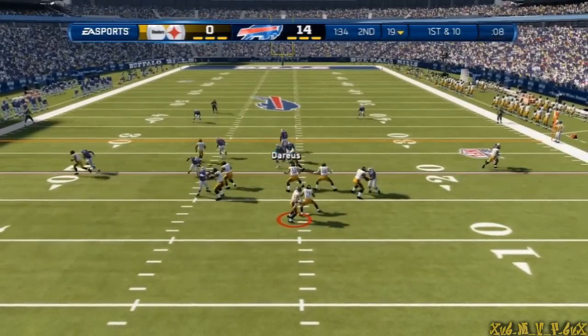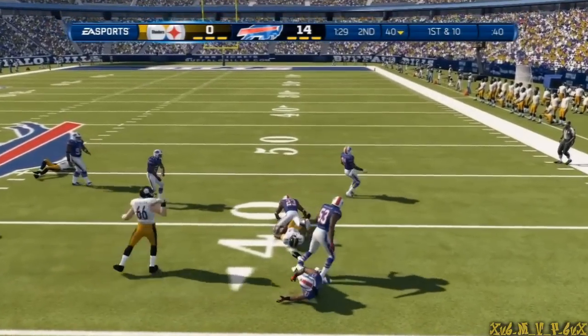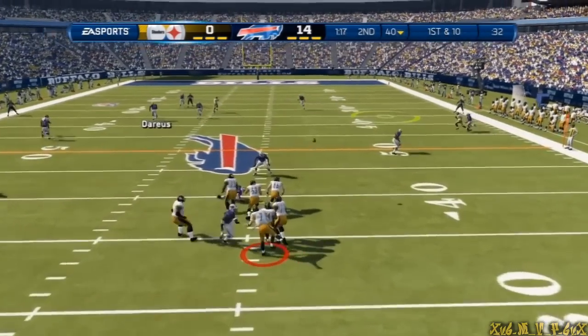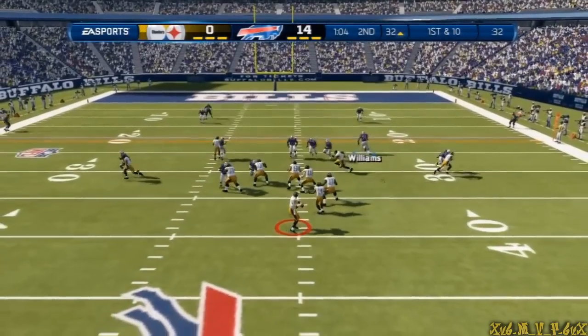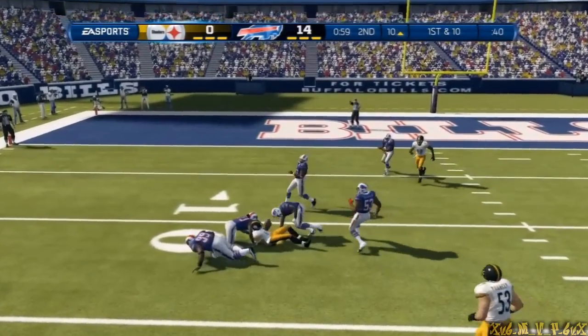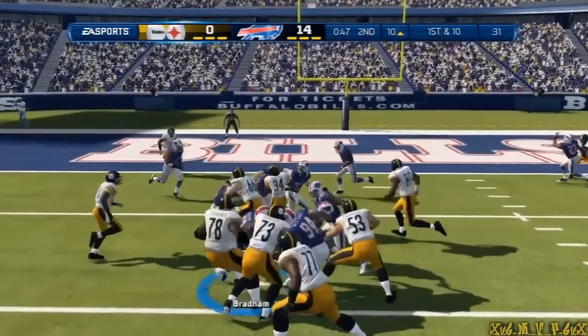Drop back, shotgun formation. He's looking to the right here on this throw, not giving up another end. Quarterback right on target — good throw. The quarterback throws to the right, bringing the play to an end. They'll go shotgun here, he'll fire it out to the left — right on the money. First and ten, Rashard Mendenhall gets the carry.